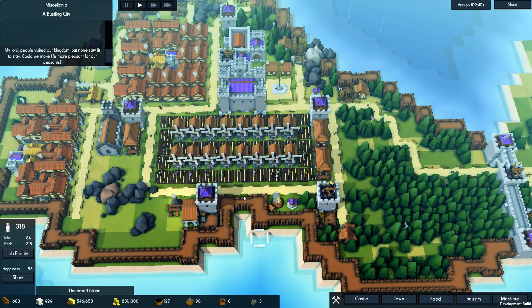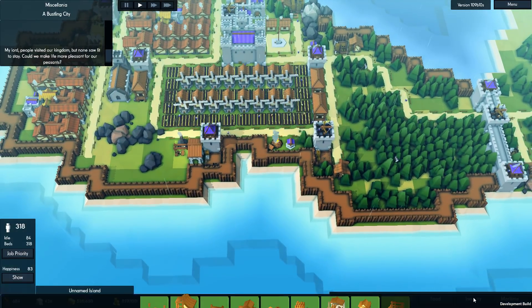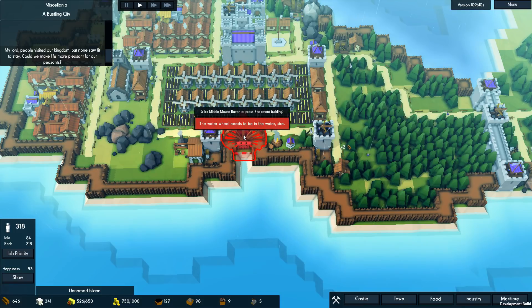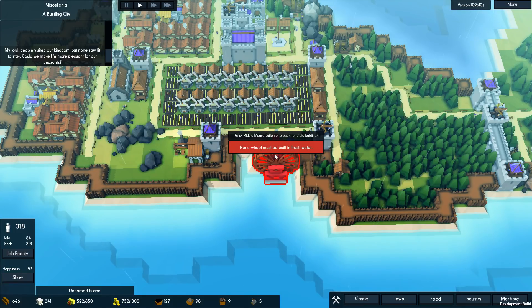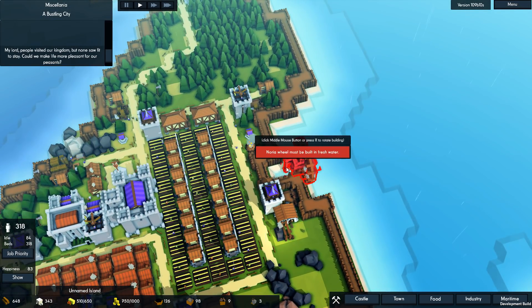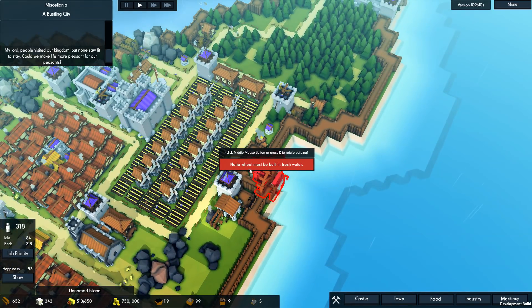Now let's take a look at the Norea, though. I assume if we were to place this, the Vikings can't land here. It needs to be in the water. How does this work exactly? We may not be able to build it in this location — I'm not too sure yet.